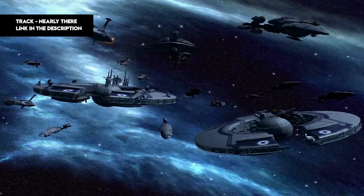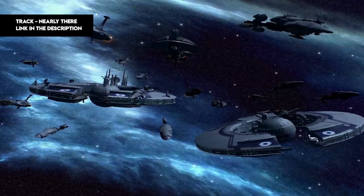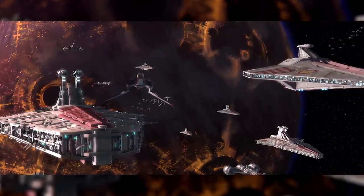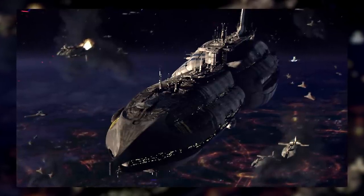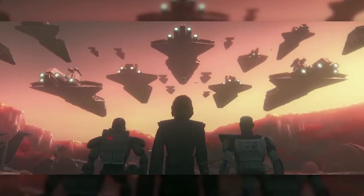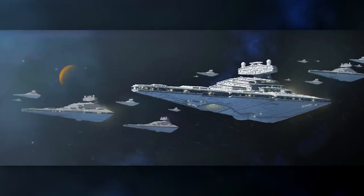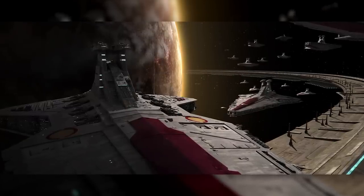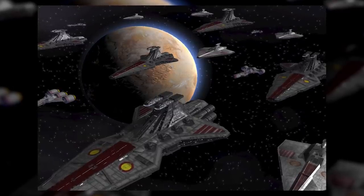A little while ago, we put out a video determining which of the CIS Navy's main warship classes was the best. Today, we'll be giving the Republic Navy the same treatment. Unlike the CIS Navy, which mixed and matched a wide variety of ship classes, the Republic Space Forces were pretty lacking in asset diversity — a major shortcoming that the Republic's successor, the Galactic Empire, completely failed to learn from. But even if the only ship the Republic used half the time was the Venator, it did have other ships in its Navy, and in this video, we'll be comparing the four most commonly used ones.